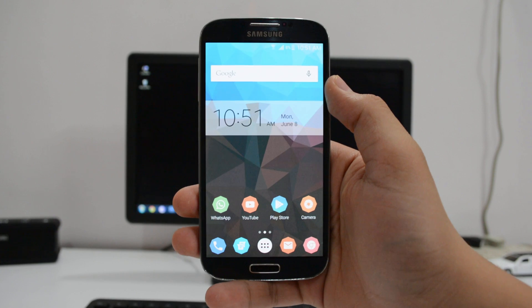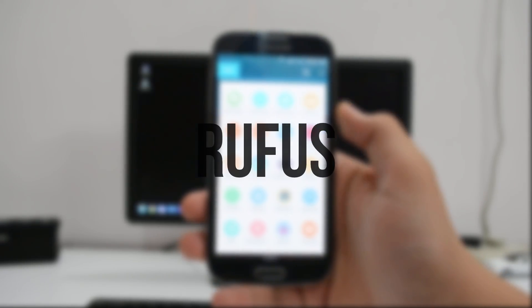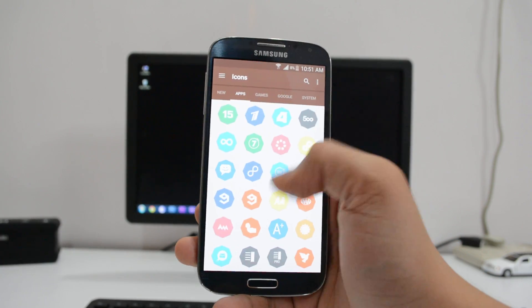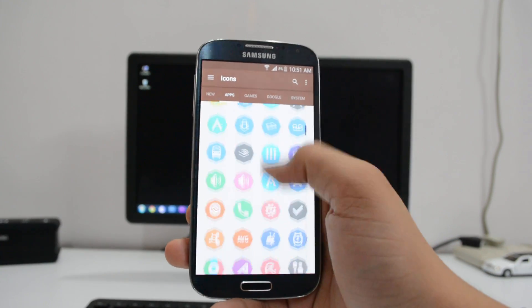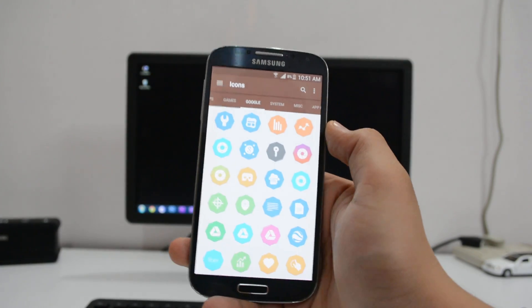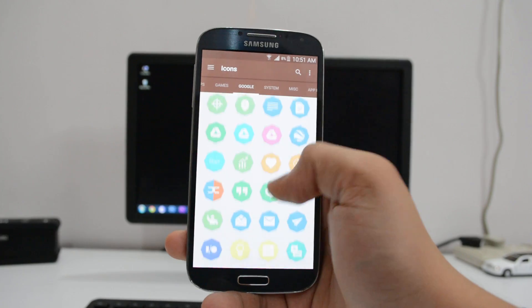The next pack is called Rufus — I'm not sure how to pronounce it. The icons look a little bit faded as the colors are not as dark and vibrant, but that's not a problem at all. They are in the shape of an octagon and I think they look really nice and simple.